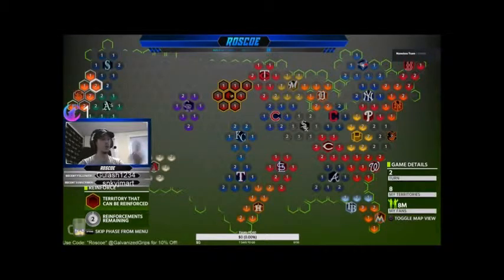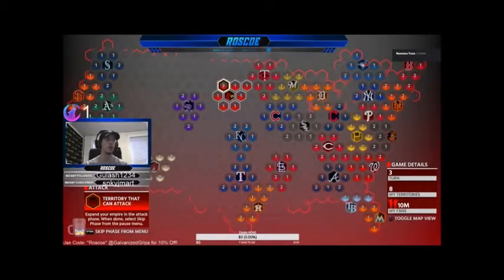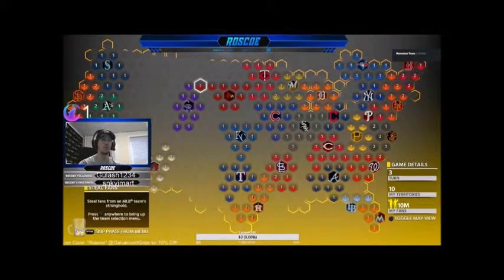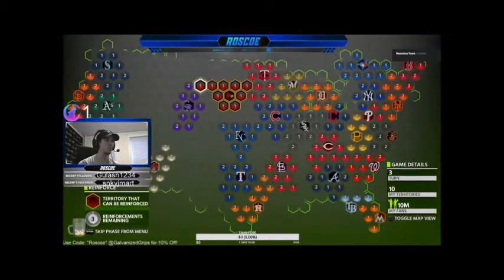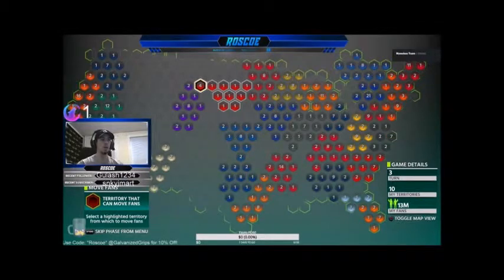Once you're in the northwest, you're going to come down and take over that whole side, because once you have it nobody can attack you from the north, west, or south. You'll have that whole side to move all your fans across in one sweep. Notice how I have all ones in the middle of the map — you always want to move with one hexagon and stack it with as many fans as possible.